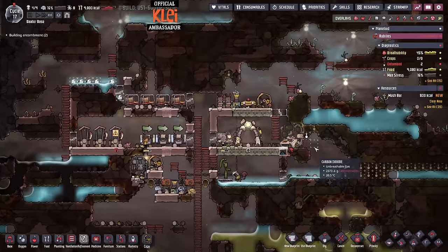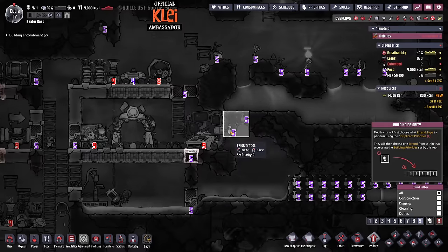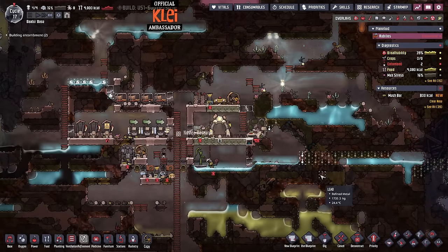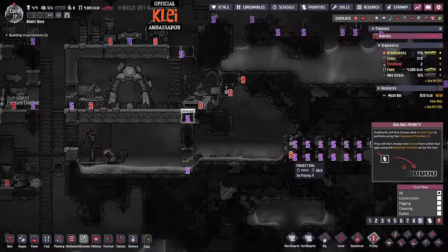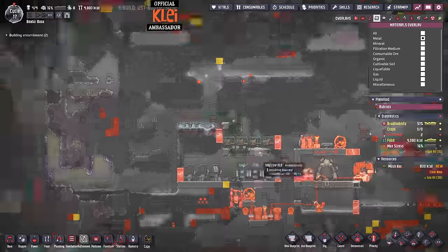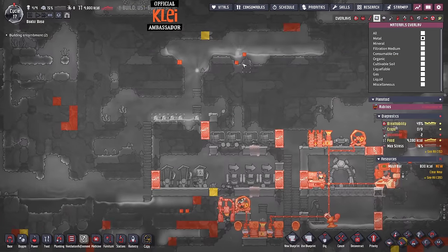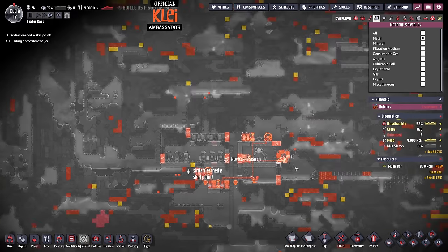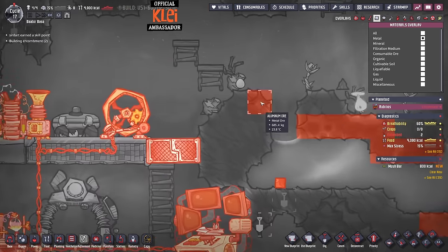We seem pretty low on water - I don't know why. We just used all of that up. Do we have any more aluminium? We need to build stuff out of metal ores and there is not a lot of metal ore anywhere.